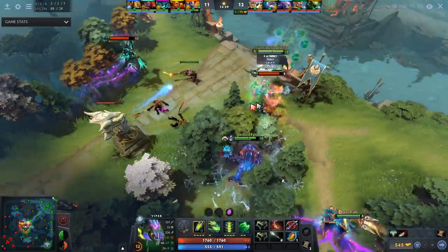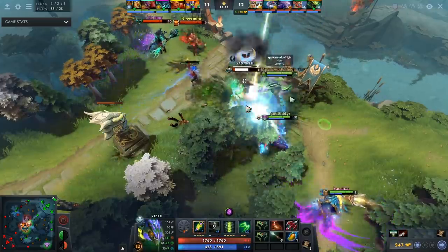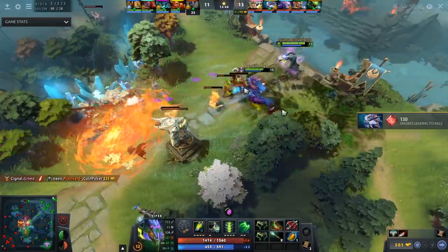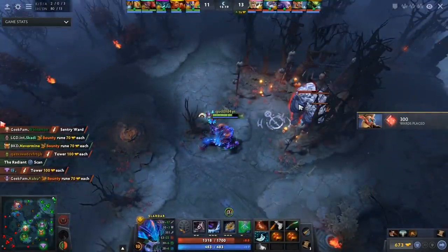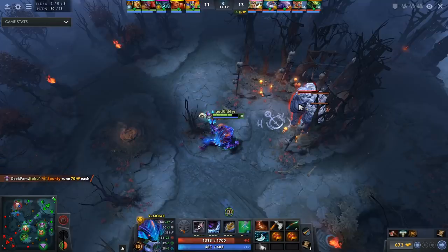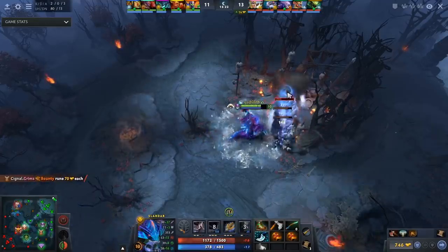Right after that mid lane gank, what does he do? This is not your traditional offlaner. The old style of Dota where you'd make a play, then another play, then another — no, this is the new style of Dota. You basically have three cores in a lot of these games now, and Slardar is no exception. He goes to farm Ancients — you're one of the best Ancient farmers in the game.